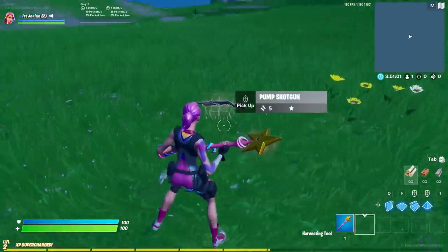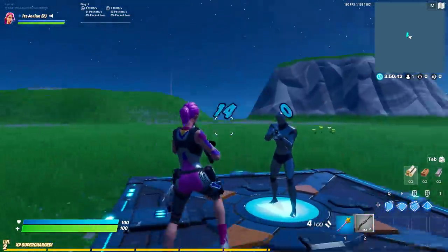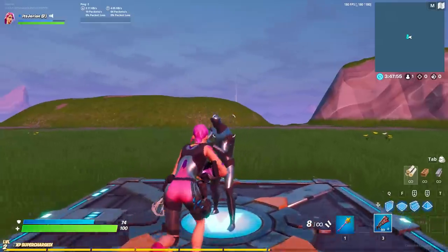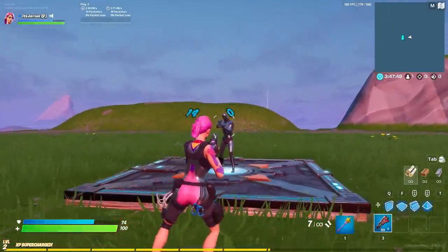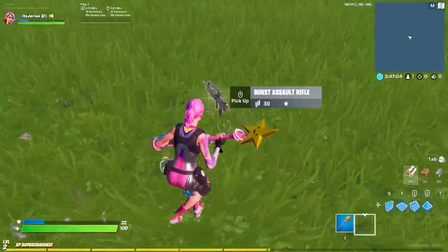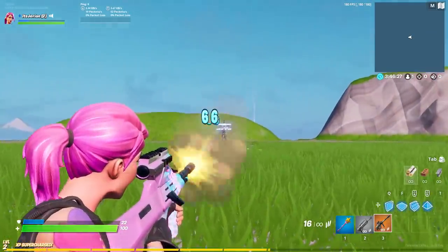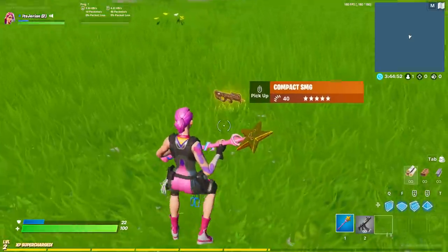The first major change was to pump shotguns. Not only do they look different, but their damage has changed. A white pump does 140 damage to the head, a blue pump does 180, and a gold pump does 220. This means only the purple and gold pumps can one-shot people. What this also means is that the blue tack shotguns are better than blue pumps. Burst rifles are also back and are pretty darn good. The purple and gold versions are basically AUGs — extremely good and accurate. Not necessarily better than the SCAR, but they can be if you hit your shots.